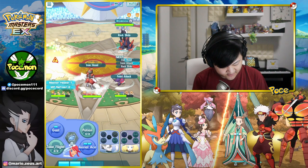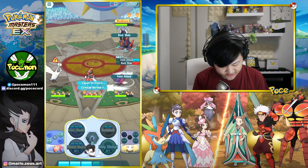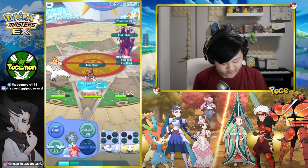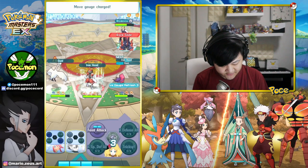Get the Potion, don't want to get taken out here. Hopefully we don't get flinched. Hopefully we can flinch them actually — we have a 60% chance to flinch with our Iron Head, which is nice.